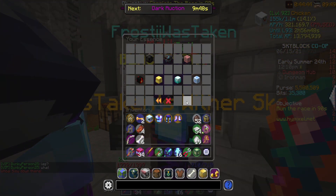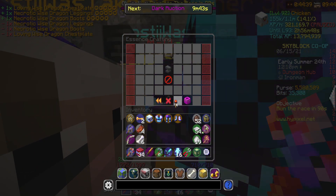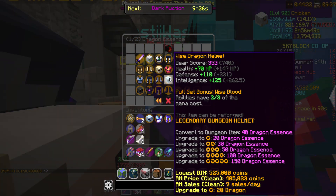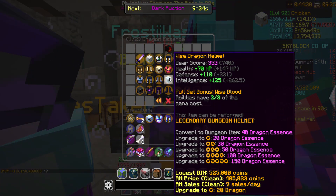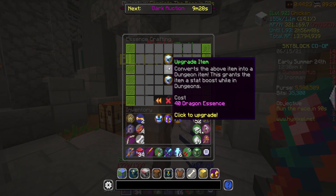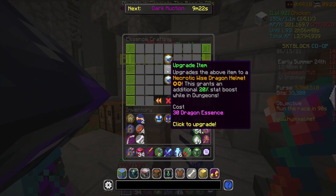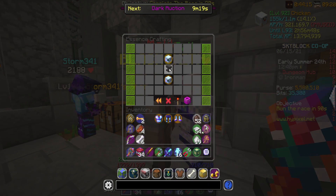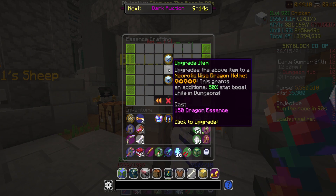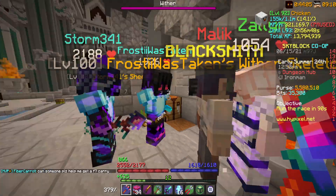So how much Essence do I actually have left? Let's look at Dragon - 457. How much is it to 5-star a Wise Dragon Helmet? 150, 250, 300, 350, 390. I do have enough - I'm going to do it. I want to do it eventually, right? Eventually I want to 5-star all the Dragon Armor sets and max all these out because I want to complete this profile. So we're going to go ahead and 5-star it. Sure, I might switch over to the goggles, but we'll always have this. There we go - full 5-star Wise Dragon Armor. That is beautiful.